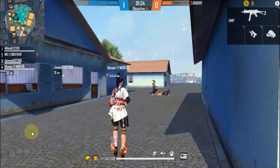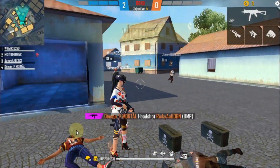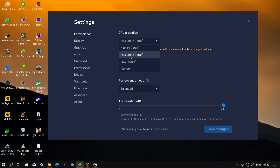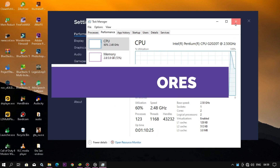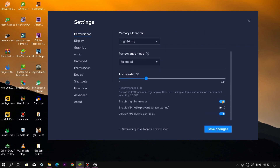First of all, see my BlueStacks 5 settings. If you want, I will make a video on another emulator — let me know in the comment box. In BlueStacks 5 settings, set CPU allocation to max cores you have — you can check it in Task Manager under the Performance tab. Set memory allocation to high and FPS to max, which is 240 FPS. You can enable this by clicking 'Enable High FPS'.